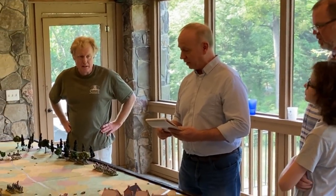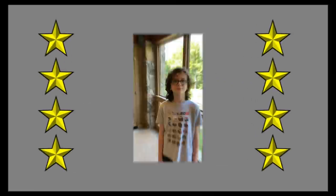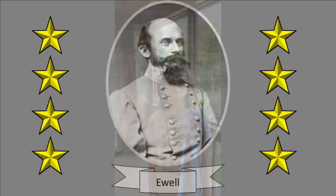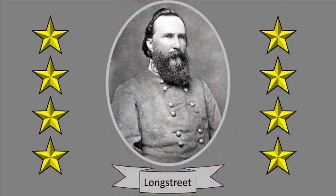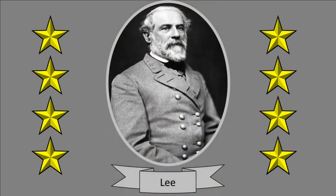Today's referee is Rick Wynn, who also designed the scenario, prepared the terrain, and painted the troops. Brett is our videographer. Playing on the Confederate side is Stuart, in the role of left wing commander Richard Ewell; Andy, as the right wing commander James Longstreet; and James, as Robert E. Lee.